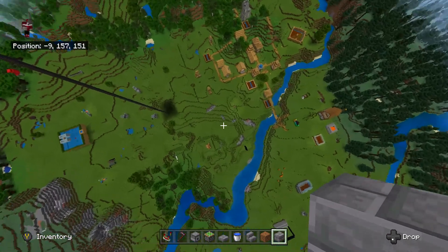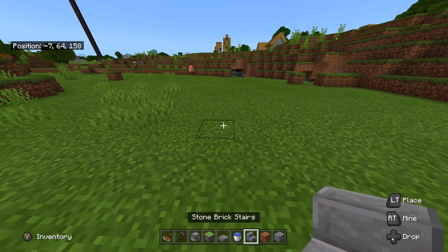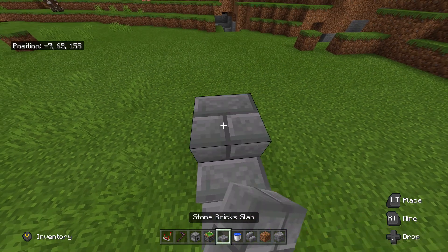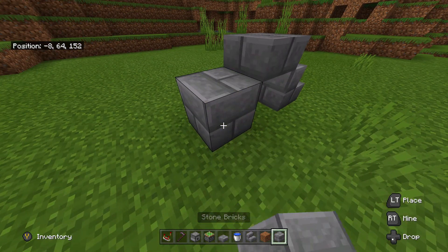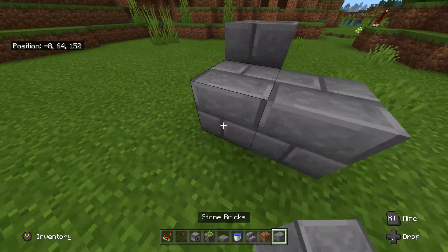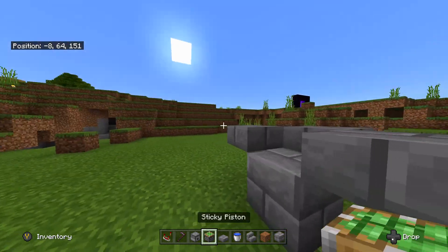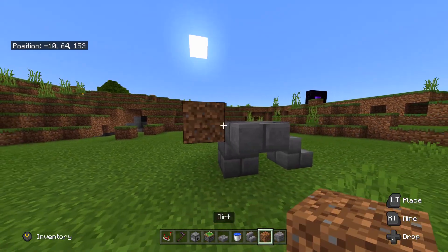Now you need to find a location to build this. Go ahead and get your stair and place one right here, then get your building blocks and place a temporary one right here. Get your slabs and place one right on top of that block. Destroy this temporary block, get a building block and put the permanent one which you'll need for the water. Place temporary blocks on each side, put a slab on each one, then destroy the temporary ones. Get your sticky piston and place it right by the slab.